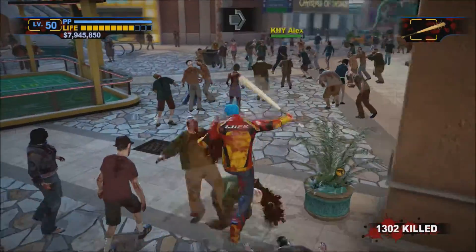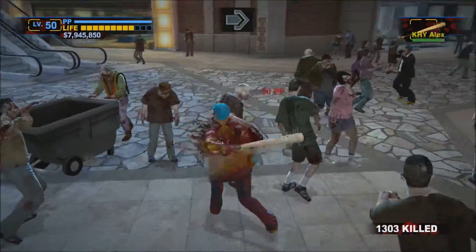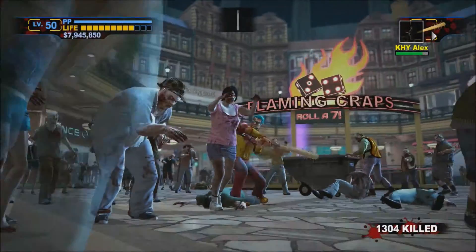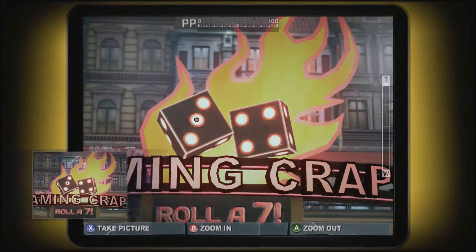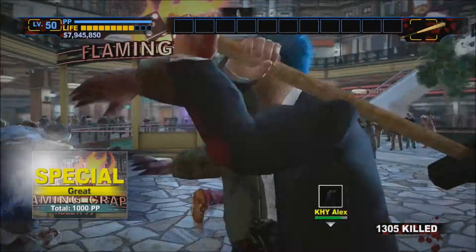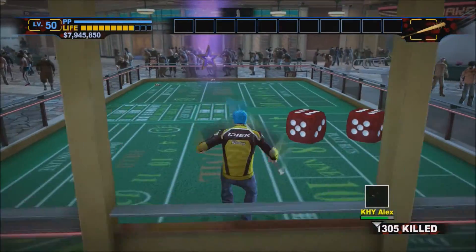Zombies might get in the way of this one, but the next one is on the Flaming Crafts logo right here. It's on the first dice in the middle of the three. It's kind of hard with all these zombies in the way, but just clear them out and you should be able to get a good shot of it.